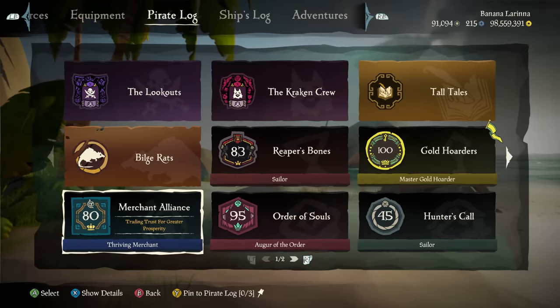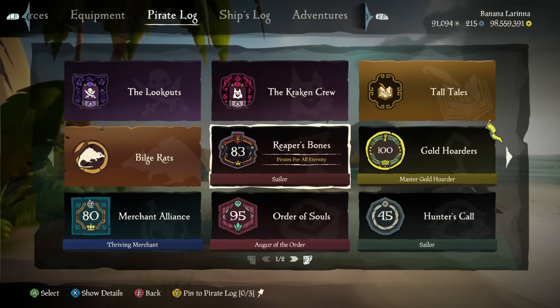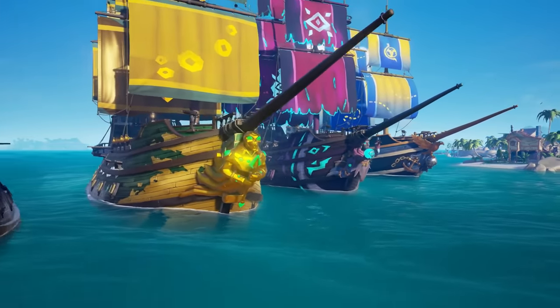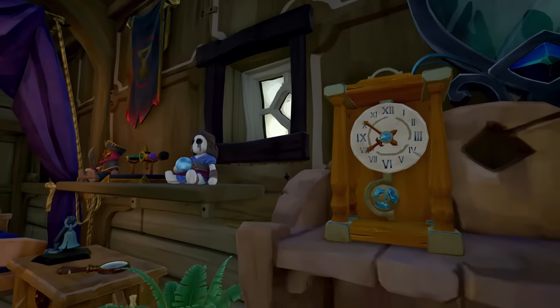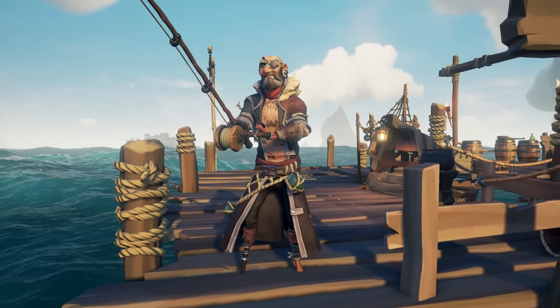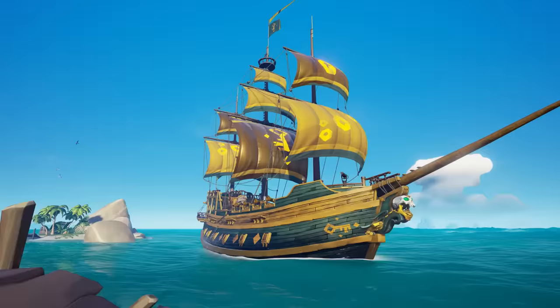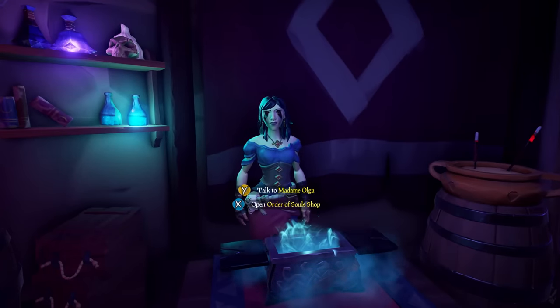The other half of Season 11's content surrounds the increasing of levels for the trading companies. The Gold Hoarders, Order of Souls, Merchant Alliance, The Reaper's Bones, and Athena's Fortune have now been increased to level 100. Then you can earn a distinction and reset it to level 1 — this can be done up to 5 times, essentially meaning you can reach level 500 in each. Womp womp to the Hunter's Call fans as it remains untouched. Increasing these levels was really long overdue, since I've been maxing all my companies for years now. It may seem daunting to new players, but you're not really missing out on any crazy rewards.